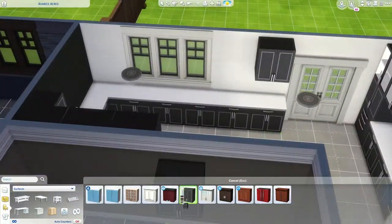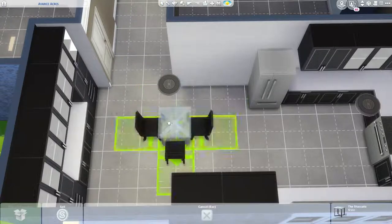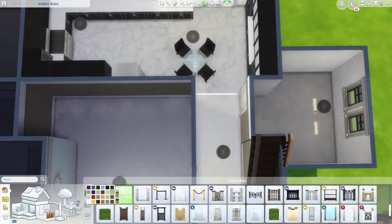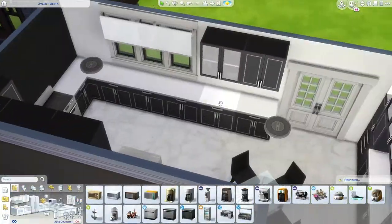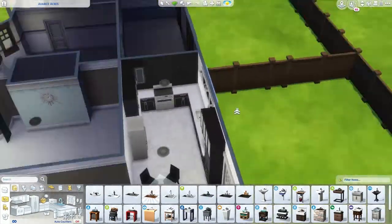I feel like a lot of people, when they build in Sims 4 or Sims 3 or any of them, it tends to be very American style houses. When you look for house plans and stuff like that online, a lot of them are American houses, because British houses are small - they're usually terraced. So I wanted to try that and obviously do a semi-detached house. I think that's what they're called - semi-detached. That's two together, isn't it?